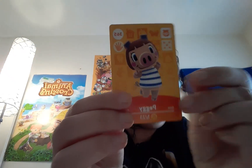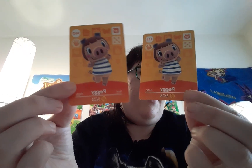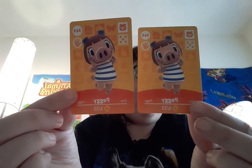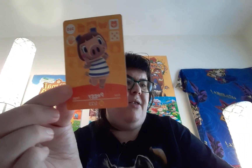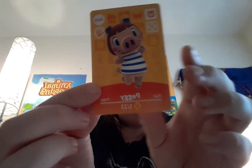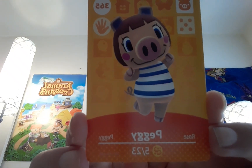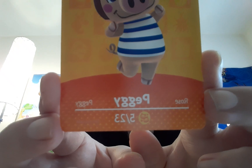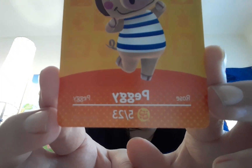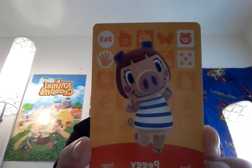Next up I got Peggy, which is also a repeat from last time. Which I guess isn't bad because like I said I can just trade in all the repeats, so I'll put the repeats to the side. In case you missed her last time, it's Peggy, number 523. She's numbered 365 — wait, she's got the twins symbol on the bottom.